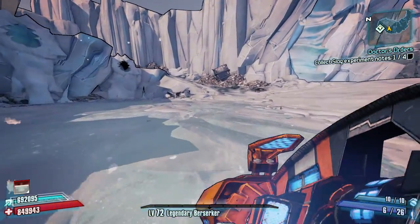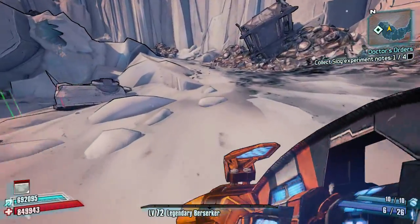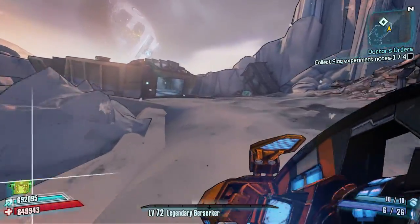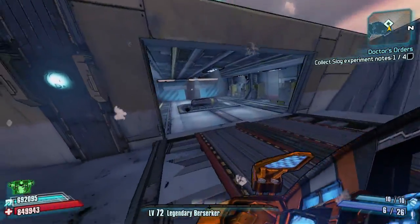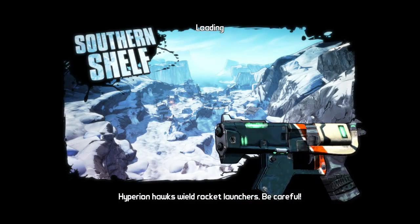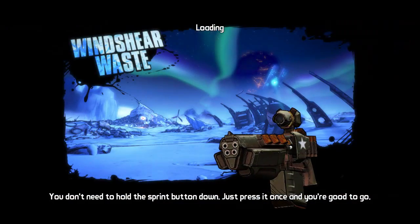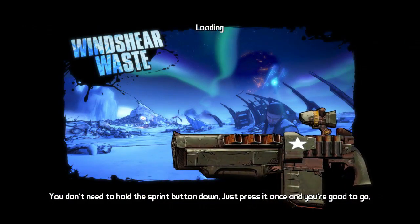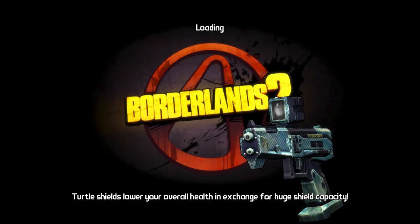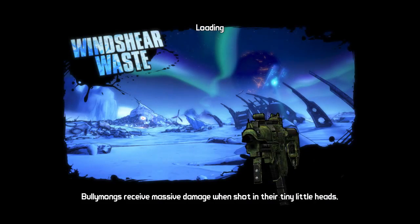Once we see a white drop we can save and quit out, but normally we'd have to run all the way back from Claptrap's place. So what we're actually going to do is carry on through and head towards Southern Shelf. Once we're at Southern Shelf, simply turn back around and go back into Windshear Waste, then save and quit. Every time we come back in we will appear right here, right next to where he spawns. All you have to do is run out of that room, jump down, and kill him.